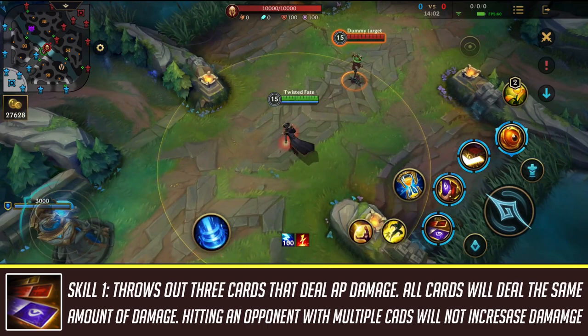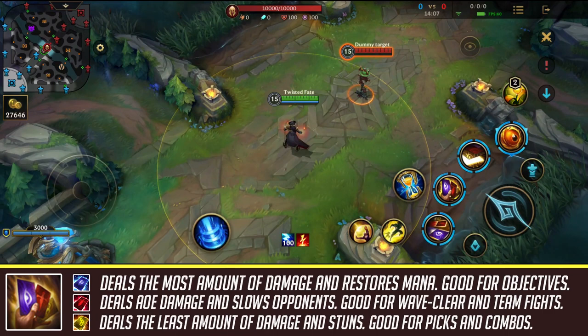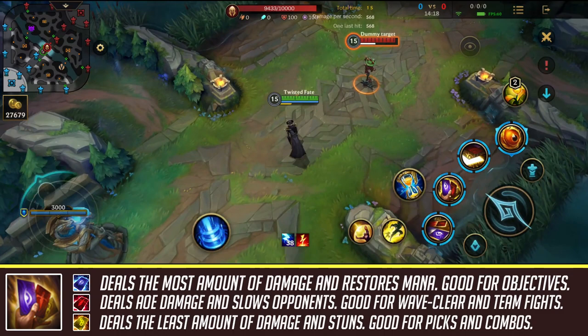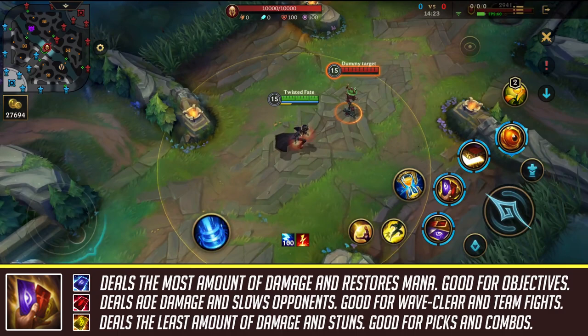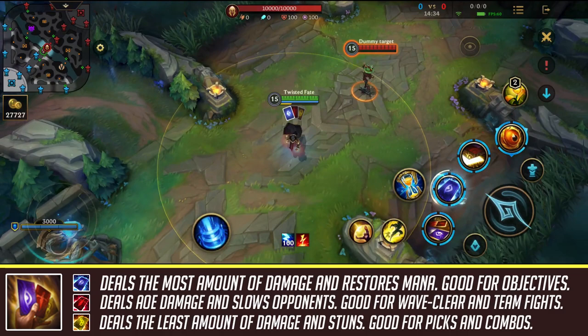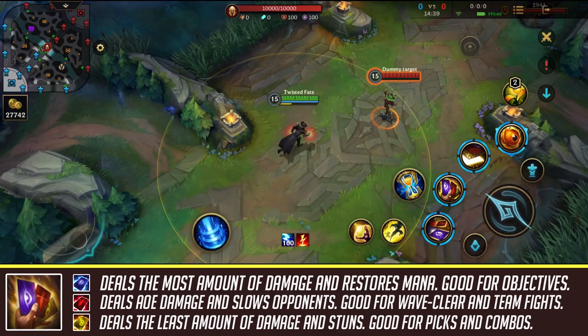Twisted Fate's second skill lets you pick between three different cards. The blue card restores mana and deals the most damage out of all three cards. Its main use is for taking down turrets, taking objectives, or dealing more damage when last hitting. It's also great if you don't need the red or yellow card — for example against a jungle camp.